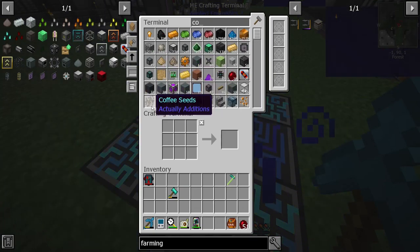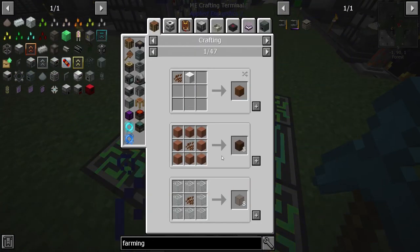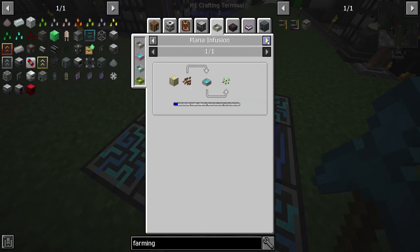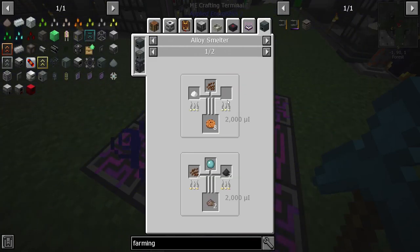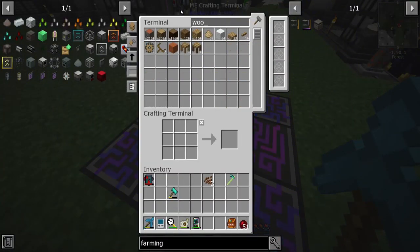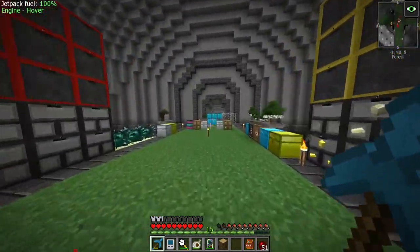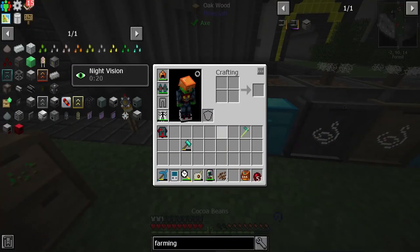This stuff here is the bane of my existence — organic brown dye. This stuff is so tough to get. Cocoa beans — how do we get cocoa beans? Do I have cocoa beans? Oh that's coffee seeds. Cocoa beans use — are you able to get a farmer? This is what we need for that but we need two per. Let's get some wood and test this out.